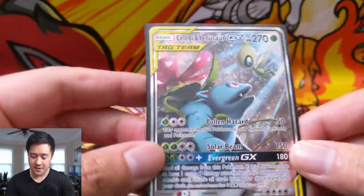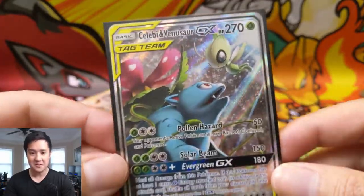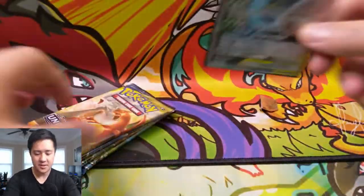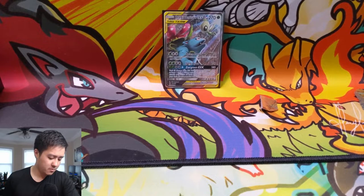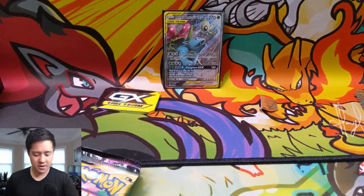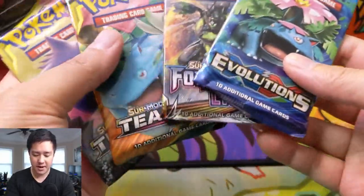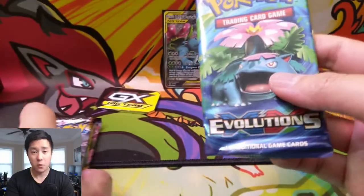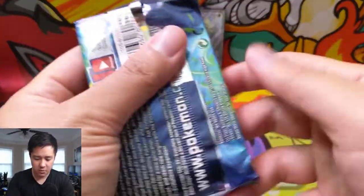Here it is. Love this promo — that's a good alternate art. Here is a code card that came with the tin. Good luck if you manage to snag it, and the GX counter. This is just a very good product. We have Forbidden Light, Evolutions, not too bad, and then two Team Up packs. We also have four packs of Unbroken Bonds in addition for this video.